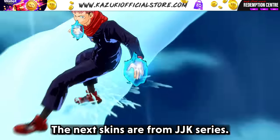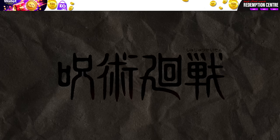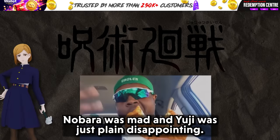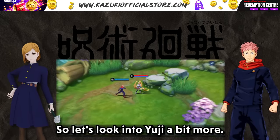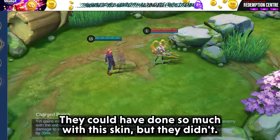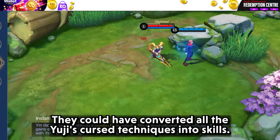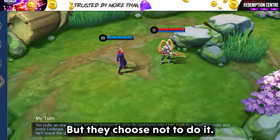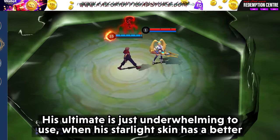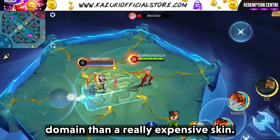The next skins are from the JJK series. The only two skins I liked from this series are Gojo and Megumi. Nobara was bad, and Yuji was just plain disappointing. They could have done so much with this skin. Yun was perfect for Yuji — they could have converted all of Yuji's curse techniques into skills, but they chose not to do it. His ultimate is just underwhelming to use. When a Starlight skin has a better domain than a really expensive skin, that says a lot.